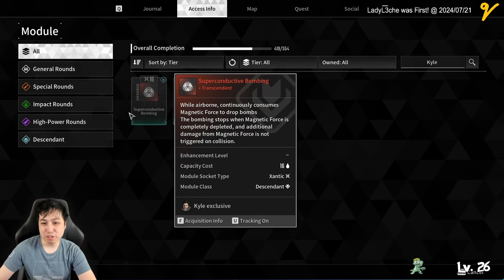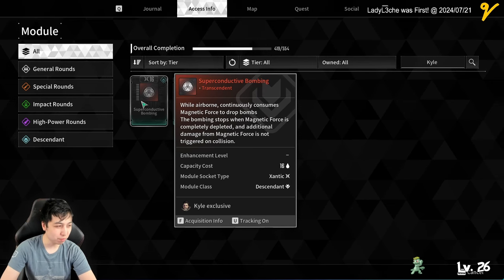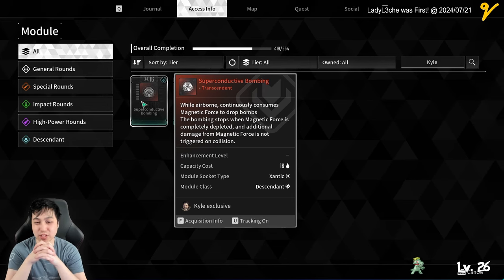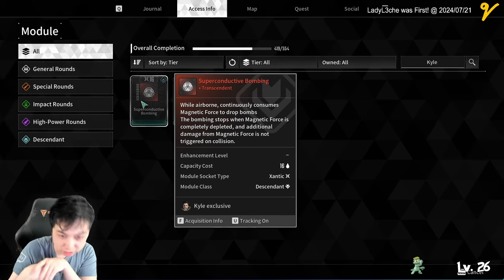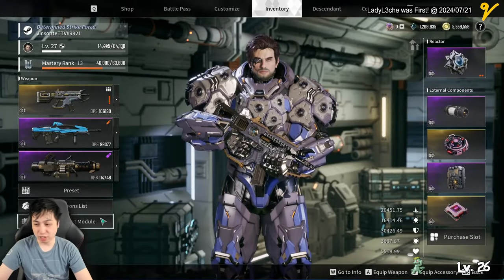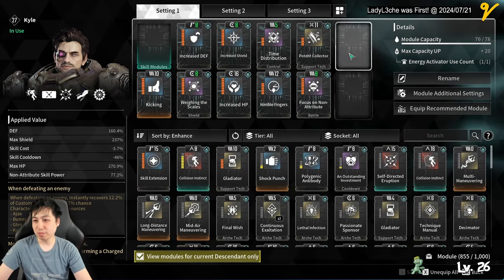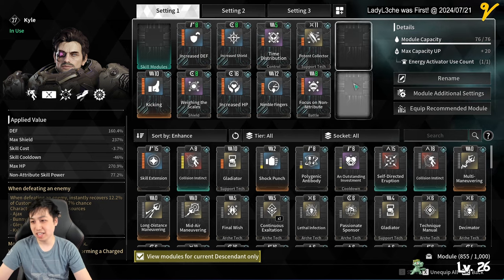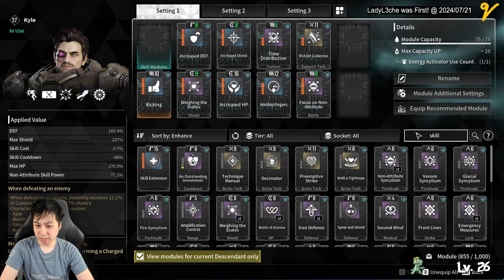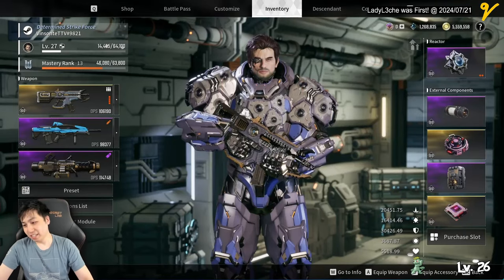Super Conductive Bombing - I've heard the bomb doesn't do too much, maybe around 28k, so I don't think the extra damage justifies it. That's pretty much my quick Kyle build overview. Hopefully you found it helpful - let me know if you have any questions. My plans are to complete the build by getting Shield Collector, Focus on Tech, and then probably adding Shield Range Amplification Control.